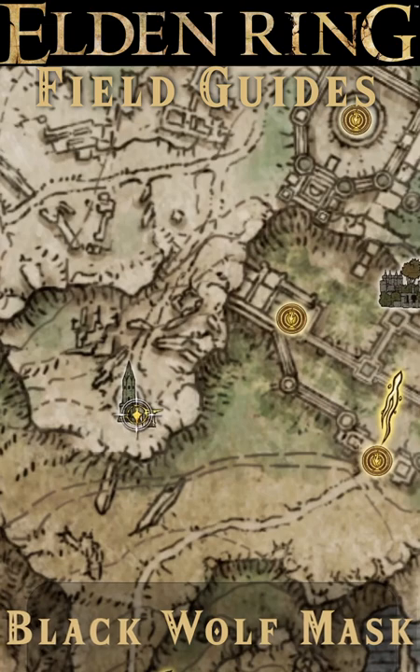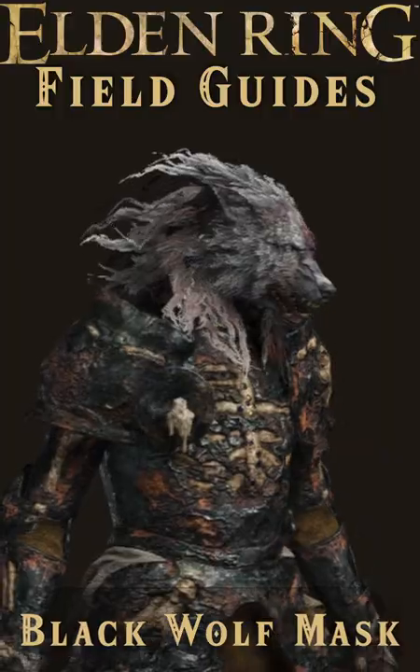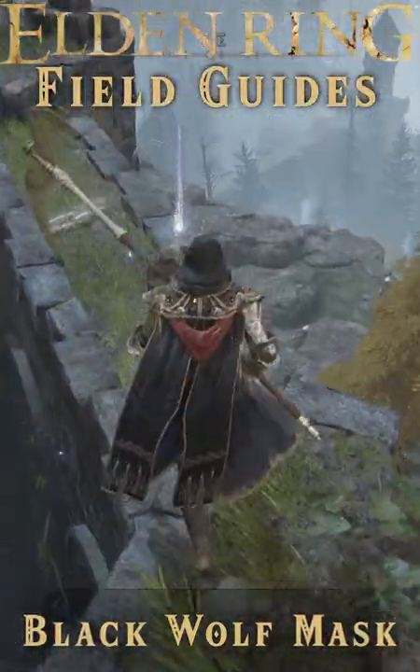you'll need to do a bit of jumping out the back of the tower. What is it with Slytherin and hating on werewolves? Anyway, just jump out onto the wall here and head round to the left to pick it up.